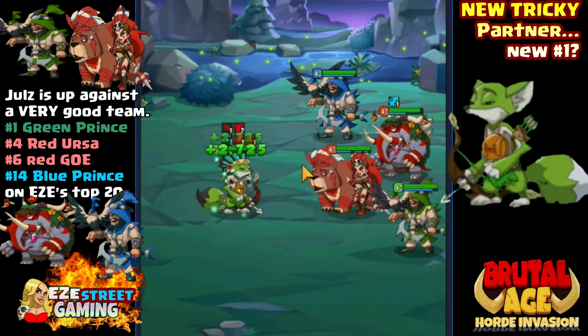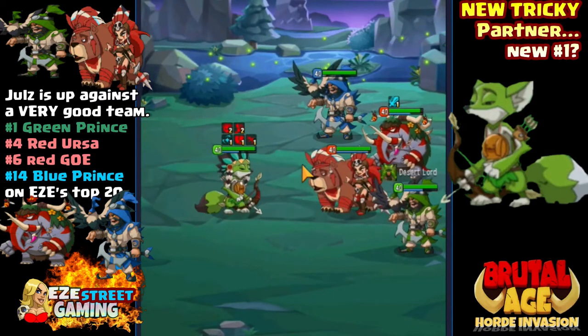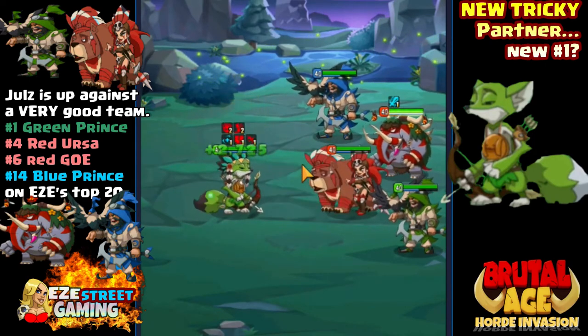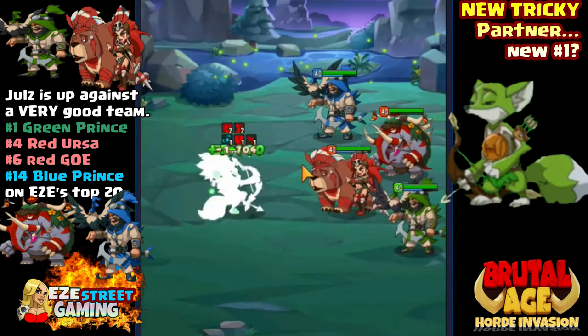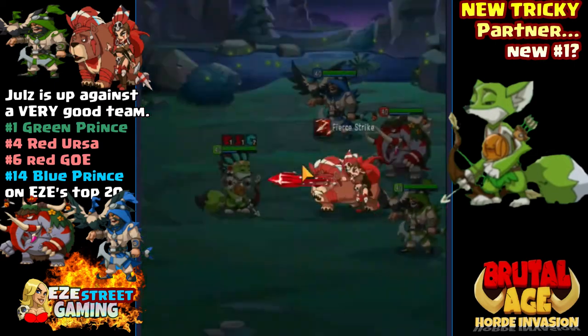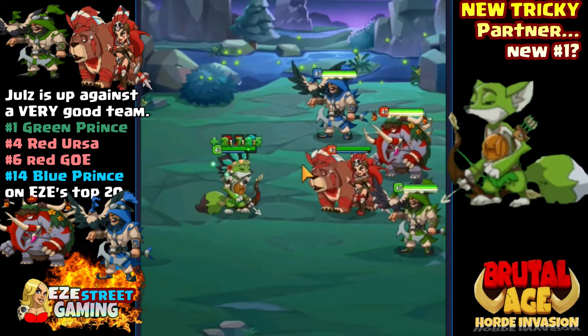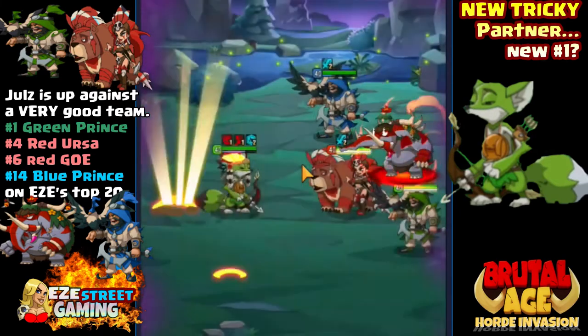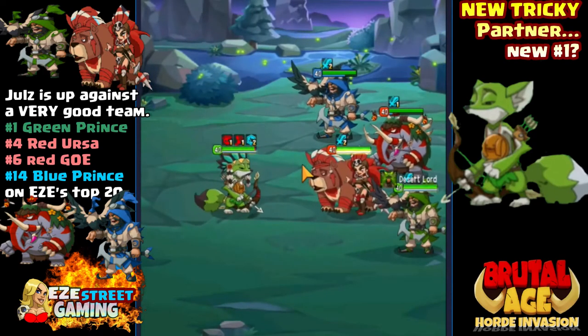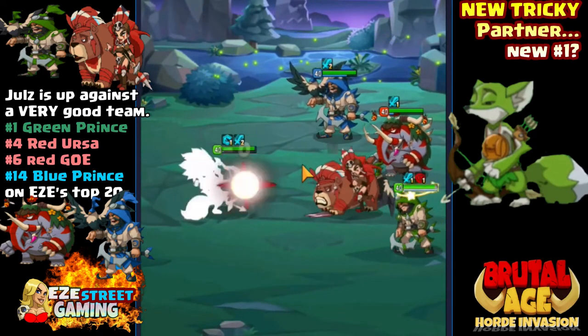Up against a third awakened, maxed out Tricky and a vulnerable partner - almost impossible to hit him enough to kill him. It seems like every time he gets hit he's healing himself very effectively. The brutal seal - I think it's maxed, I hadn't been able to see it.